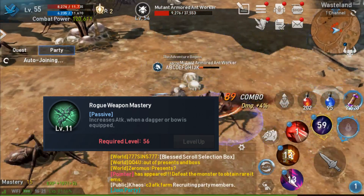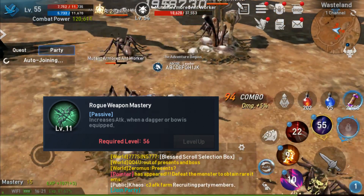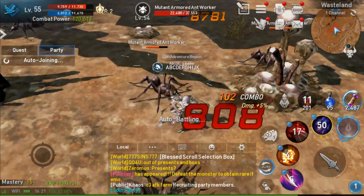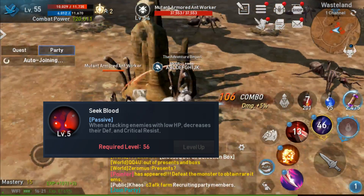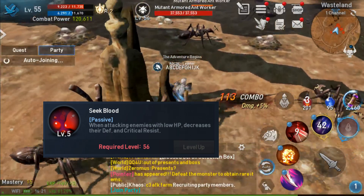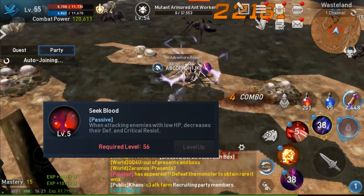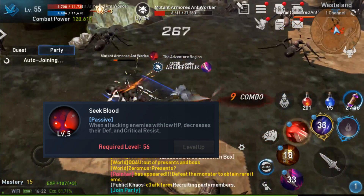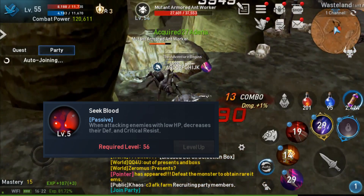Your damage output will be increased massively if you increase Weapon Mastery skills. The other passive skill you should prioritize is Seek Blood. Other passives are not guaranteed, and Seek Blood reduces defense and critical resistance when your enemies drop below 50% HP. This is an incredible skill and will definitely boost your damage output beyond anything most other classes can do.